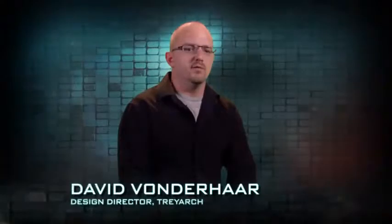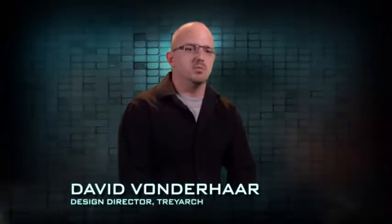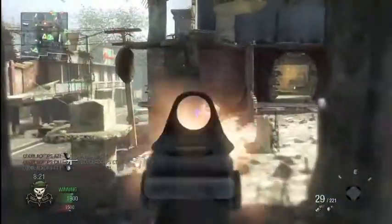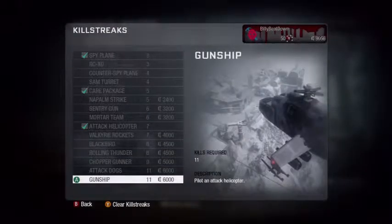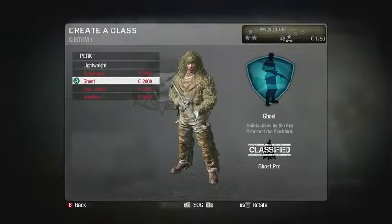The currency system is a little different from purely just a level system. In previous games you would unlock all content based on your level — as you progress through the ranks, you'd unlock a perk. In the currency system, what happens is you unlock the main feature, so you unlock something like killstreaks or perks, and that unlocks all of them at once. You then use the currency to purchase what you want from that category.